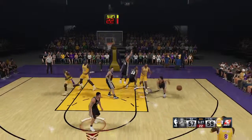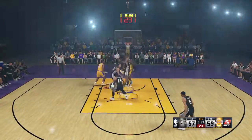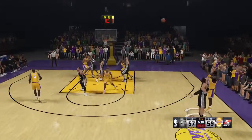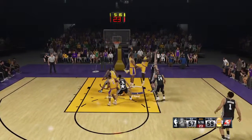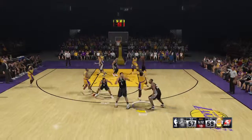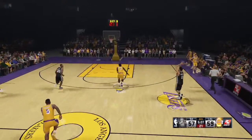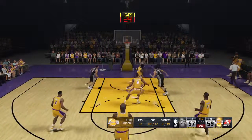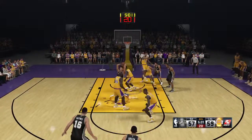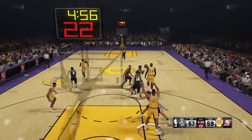Offensive rebound. Outside Bryant. Here's the three. From deep. They get it back. Shaq kicks to Bryant. He lets it go from deep. Los Angeles with another miss. He's been wayward and just awful about everything he's put up in this period. Here's Joseph, back to Anderson. There's the feed to Baines.